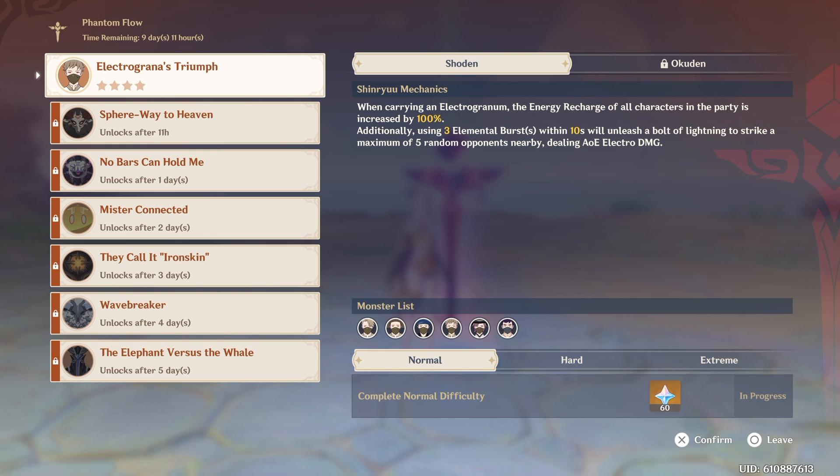So you get a total of 420 Primogems. Nice. So if you've been Primogems hungry lately, if you want to save up for Kokomi and Baal, here's the Primogems for you. There's actually a good chunk too.